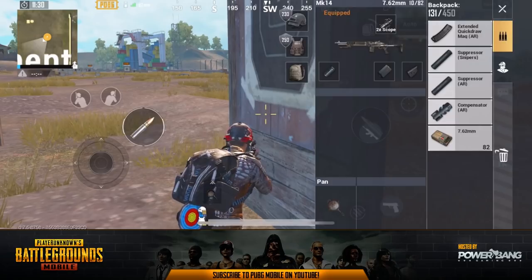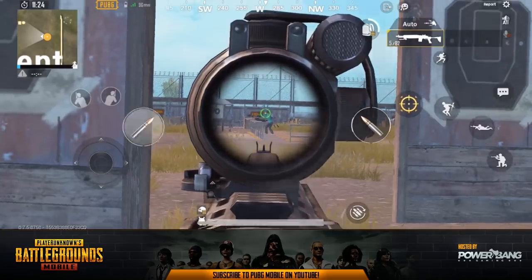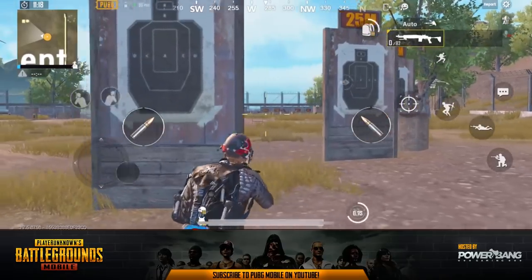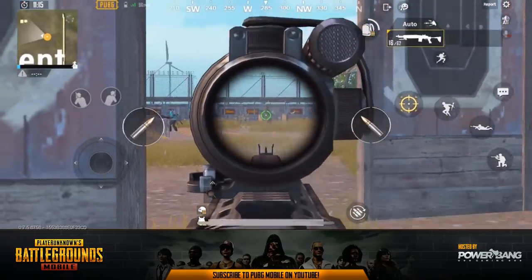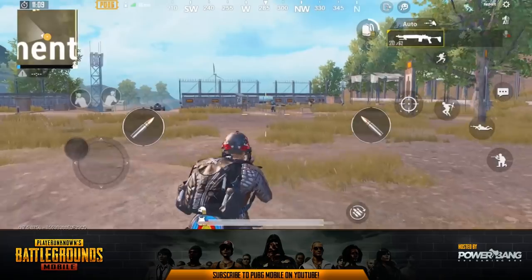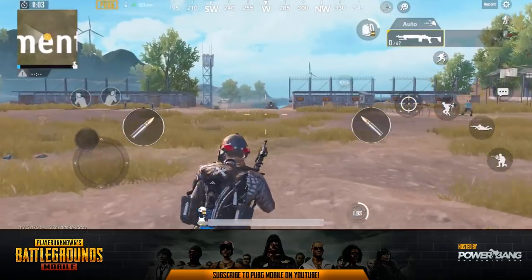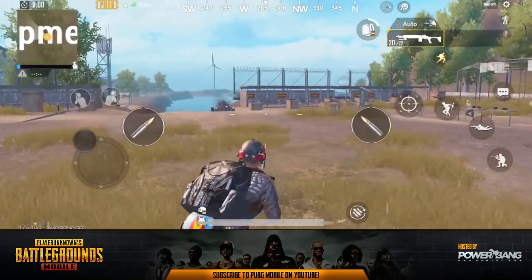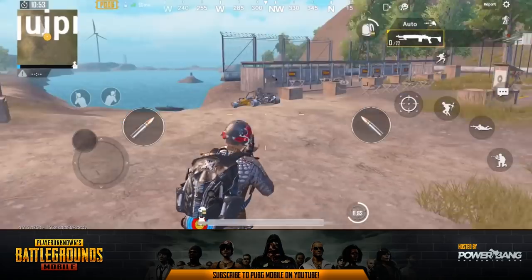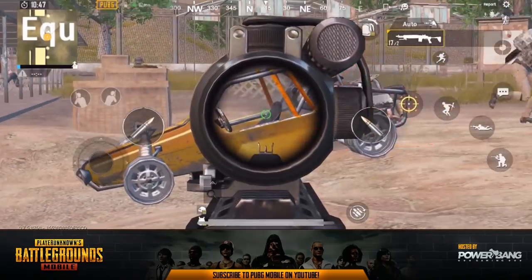One tip: the assault rifle extended mag and extended quick draw also work for DMRs, which includes the MK14. Make sure you're using extended mags on this weapon — it is absolutely crazy strong. If you can pack 20 rounds into those bursts it really doesn't take much, and a lucky headshot will drop your target super quickly. Hopefully you enjoyed today's episode. Smash the like button, subscribe to PUBG Mobile, and for daily content come over to Power Bang Gaming — link is in the description below. This is Power Bang signing out, take care.